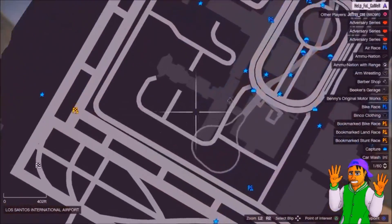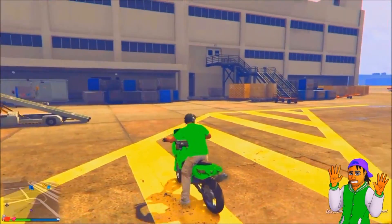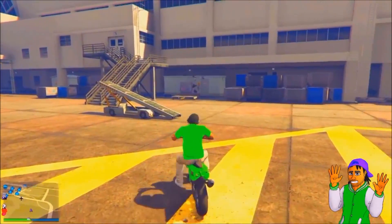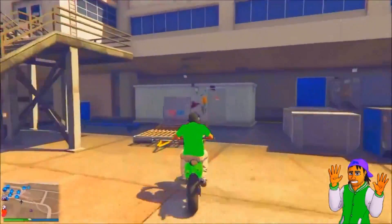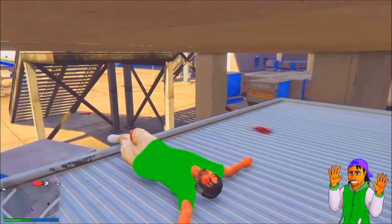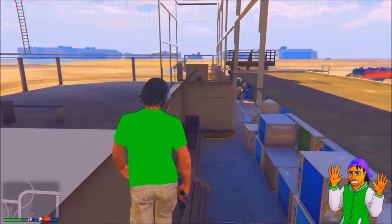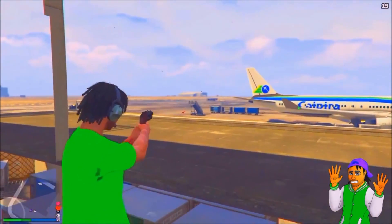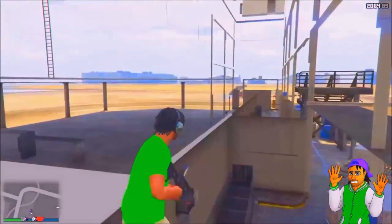Okay guys, for the fourth glitch I'll be showing you this cool wall breach — I'm not sure if it's god mode, but you can kill people out of it. Head over to the locations on screen, then ram your bike and hit a wheelie right when I do it. Sometimes it doesn't work, but if done correctly your body will flip, you'll land on the white crate, and you'll spawn into a little room where you can shoot out of. I just found this recently on YouTube and wanted to share it.